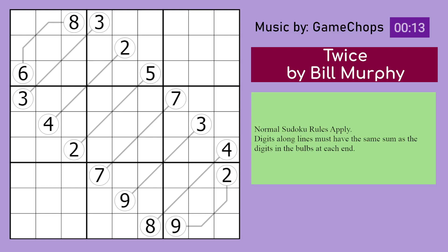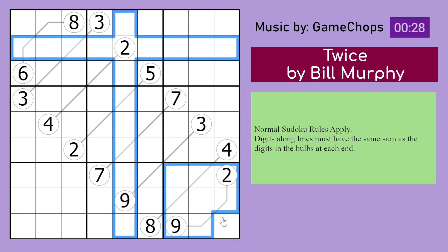Hello, this is the Genuinely Approachable Sudoku for the 6th of January 2024. It is Twice by Bill Murphy. It is a double-arrow sudoku, so let's look at the rules. Normal sudoku rules apply — place the digits 1 to 9 in every row, every column, and every 3x3 box.